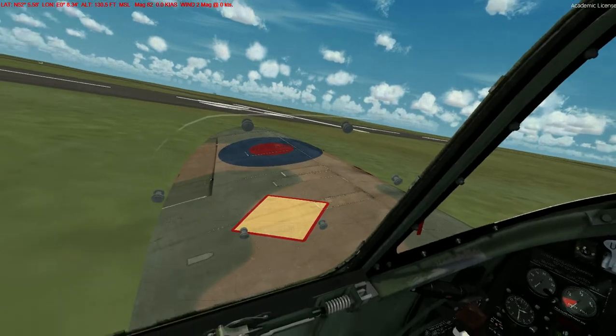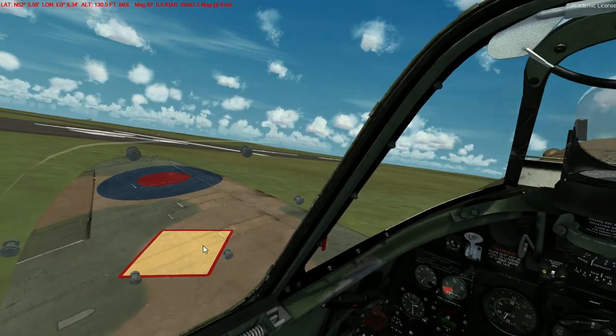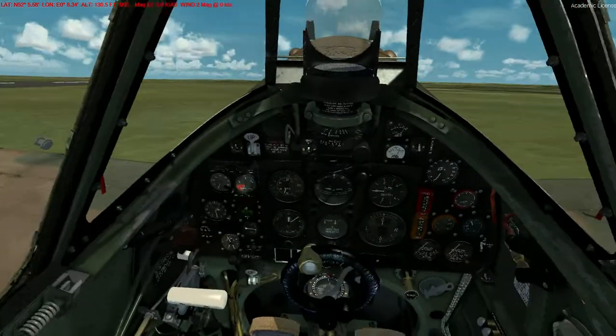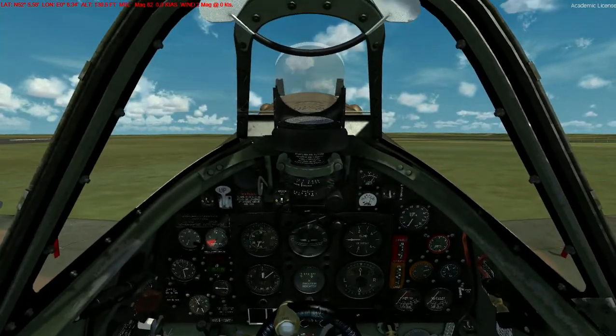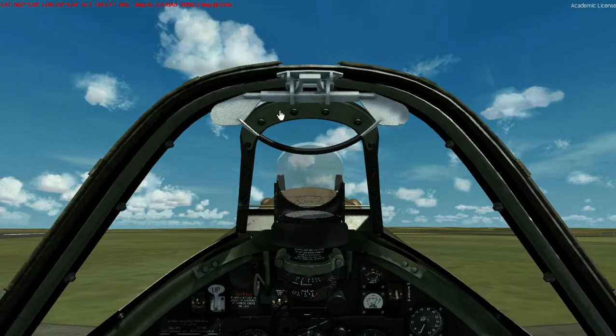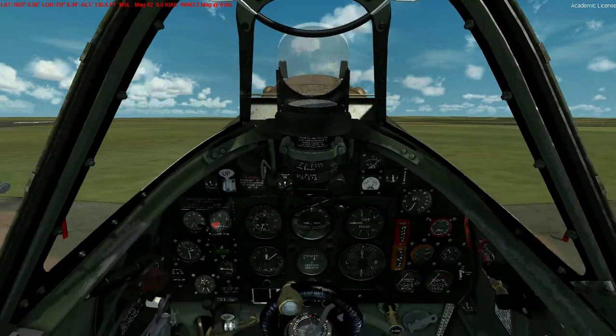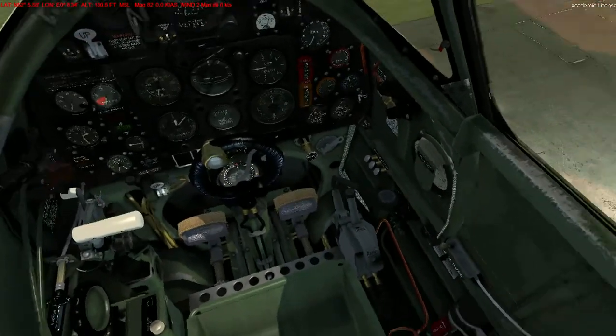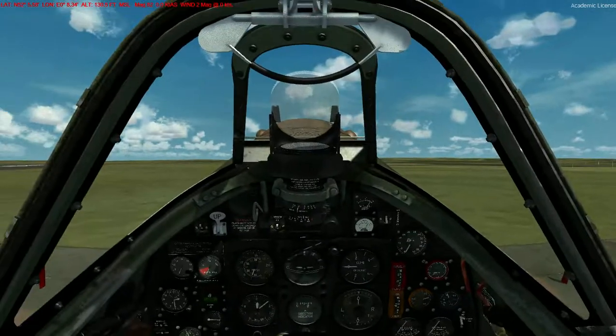I actually prefer the DV panel on the A2A one — I think it's a little bit nicer done there. But this cockpit is okay, and I kind of like the look of it. One thing you can do on both the A2A one and the JustFlight one is customise the mirrors. You can see this one hasn't got the little rear-view mirror up top, but you can add those sorts of things if you want to. It's a nice cockpit overall.